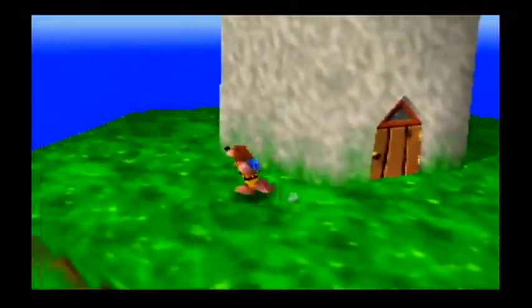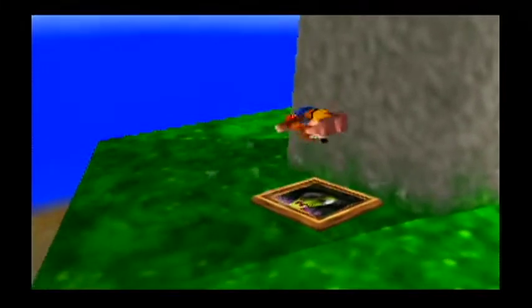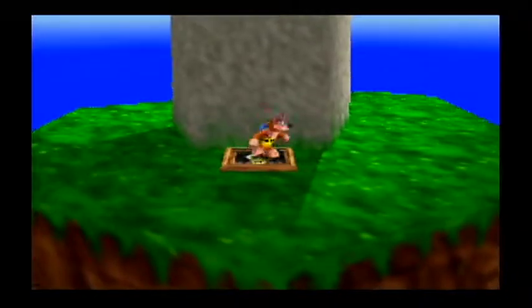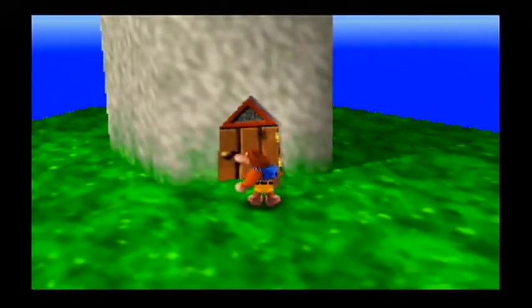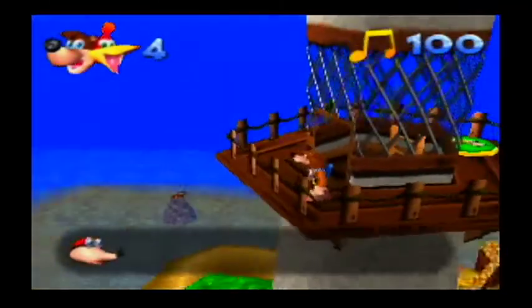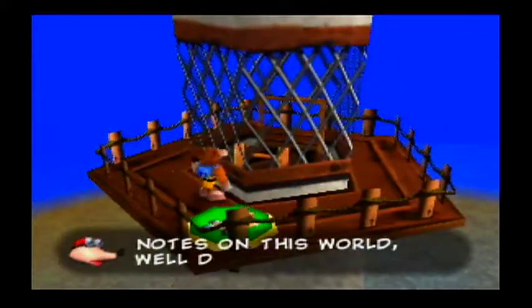Before you go through that door — even though it's shut — we want to hit the Grunty switch right here. And with that, we got a Jiggy out of a cannon. For you to go through this door, do your rat-a-tat rap. Coming through here, we got some more notes. 'You found all 100 notes on this world. Well done.'